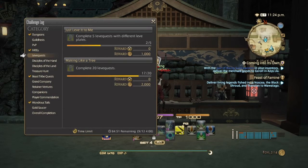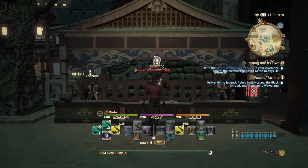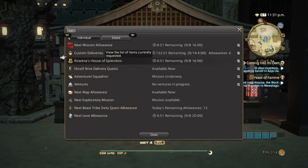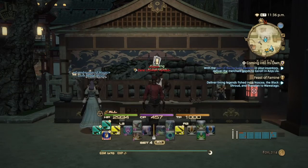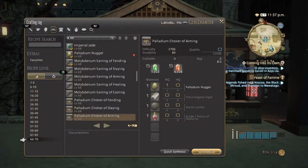After that is done, go to your challenge log and make sure you do that for your Goldsmith. If you've already done it, go straight to your grand company turn-ins for the 'Just Leave It to Me' leve. Make sure you do two non-crafting leve quests so you can put this towards your crafting class. For grand company turn-ins, make sure you pass them in high quality to get double — or triple — the experience.